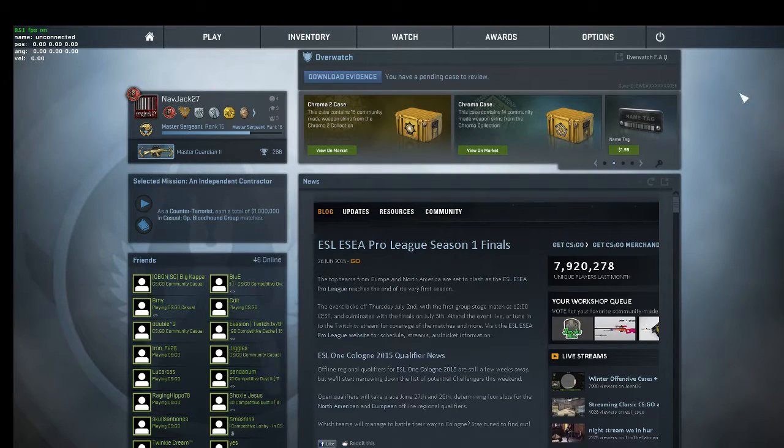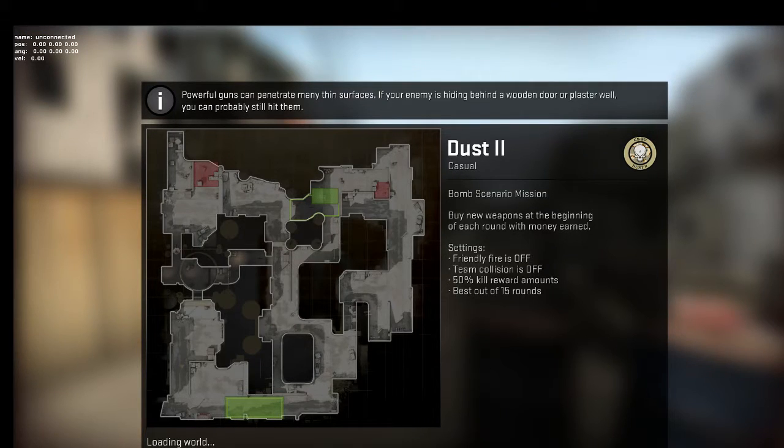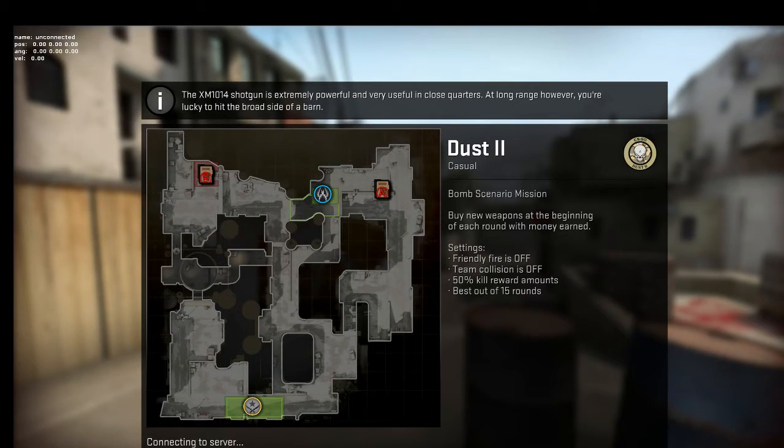This guy on Reddit posted doing some Counter-Strike — he was on Dust2 at mid, looked like he had all the bots kicked, and he showed his FPS drop with his system. So I'm going to do that with mine. Let's get that going offline with bots on Dust2. I'll put on NetGraph the same way he had it. He was talking about something on Reddit about GPU load being really high, and I've got an SLI system.